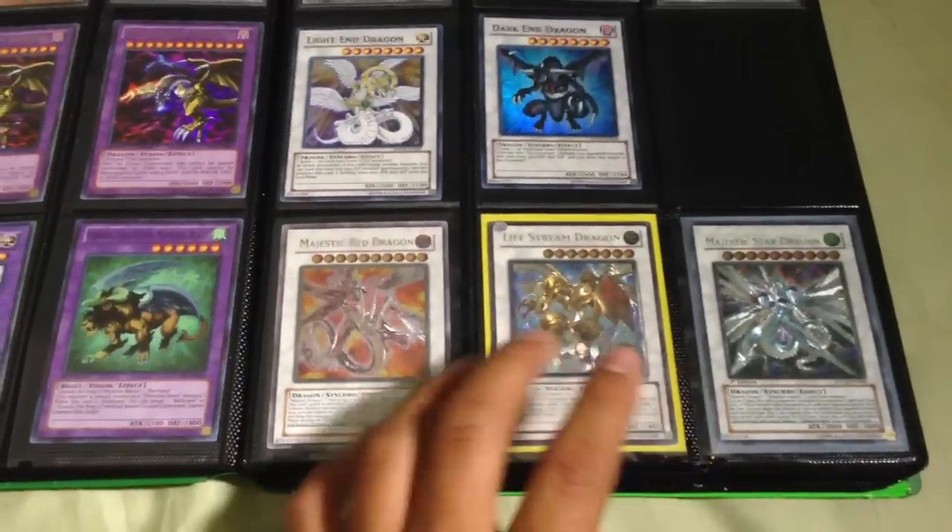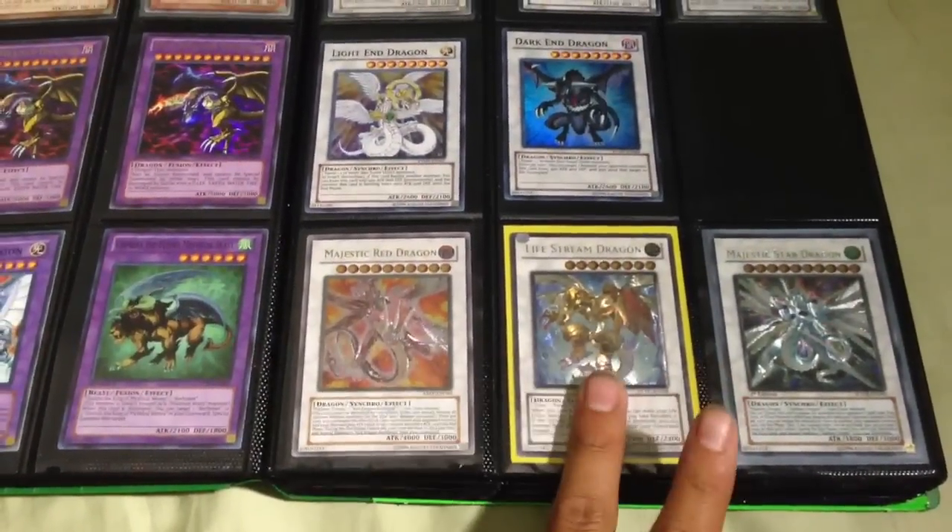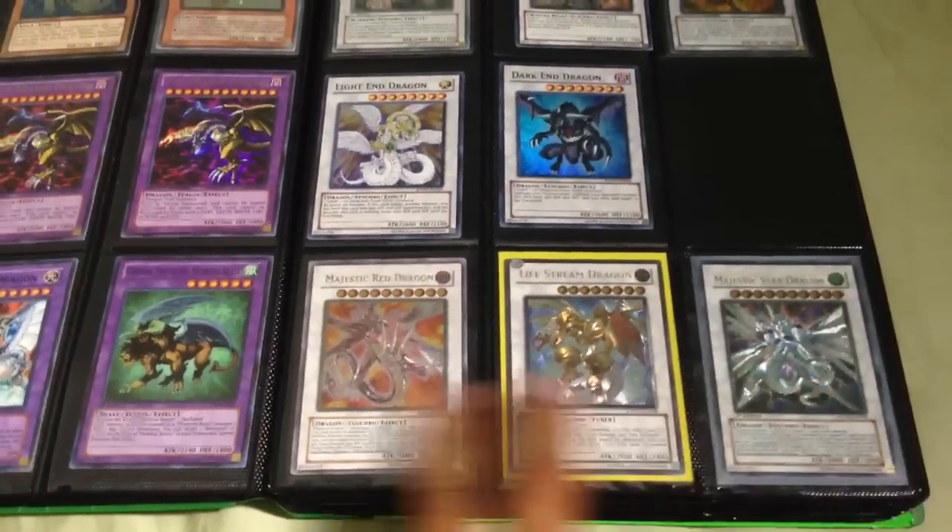Three ultimate rares: one Majestic Red Dragon, one Lifestream Dragon, and one Majestic Star Dragon — all ultimate rare.